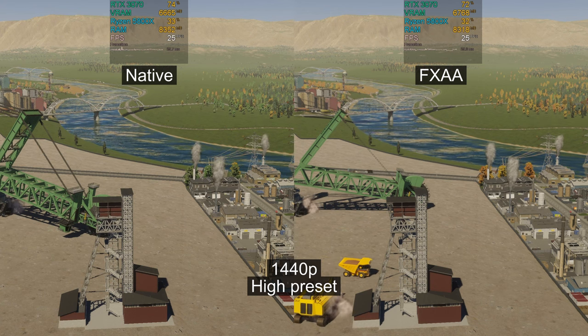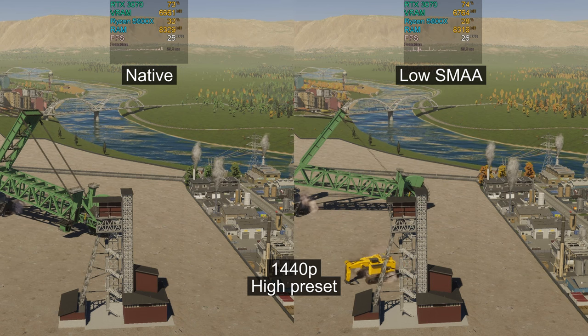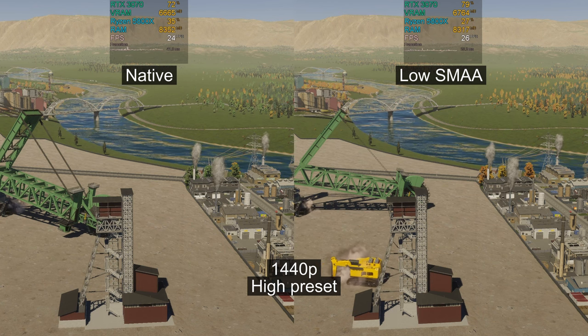FXAA and SMAA provide only small anti-aliasing improvement but with very low FPS cost. So if you don't want to hassle with advanced graphics settings, I recommend using high SMAA.